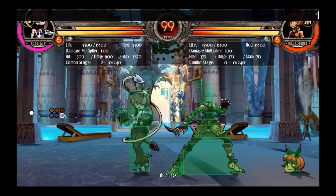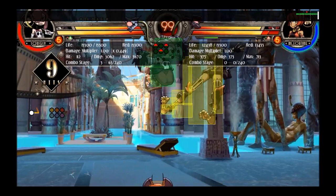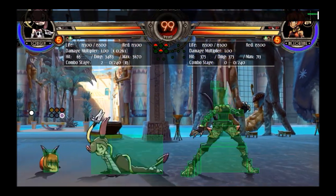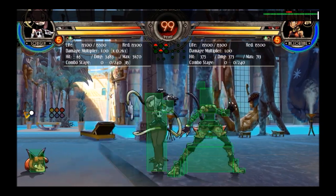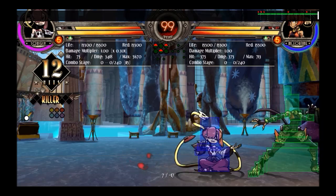Stand heavy kick. This move is a launcher — it starts her air combos. I wouldn't really use it for anything else. I would not use it as an anti-air, it's not really that good as an anti-air. I only use it to start combos.